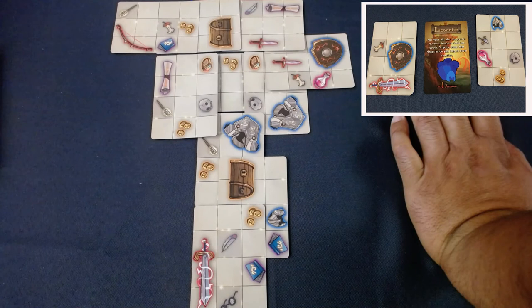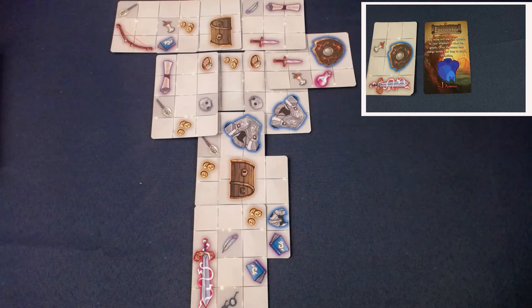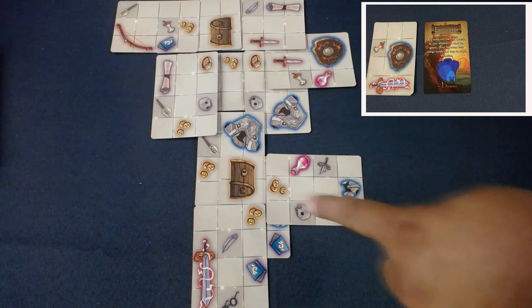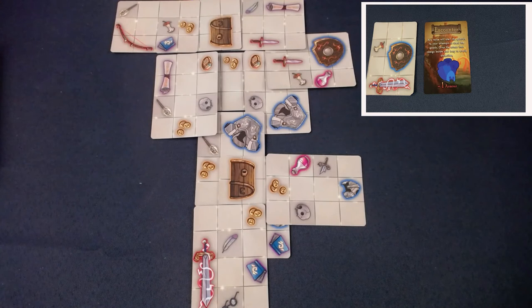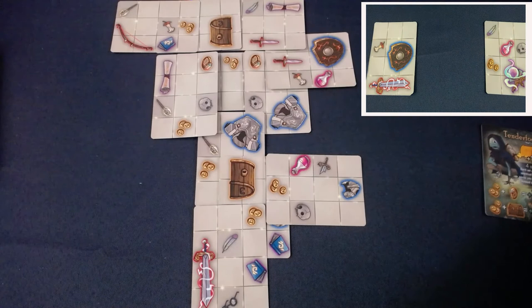Encounter: any noise will alert the guards, so I have to drop something to stop looking around. I'm treasure hunting again. I cover the defensive item I need and create another adjacency to the treasure chest. I've decided to go whole hog into Tenderfoot's adjacency bonus with the treasure chest and coins. And that is the end of the game - the story deck is over.